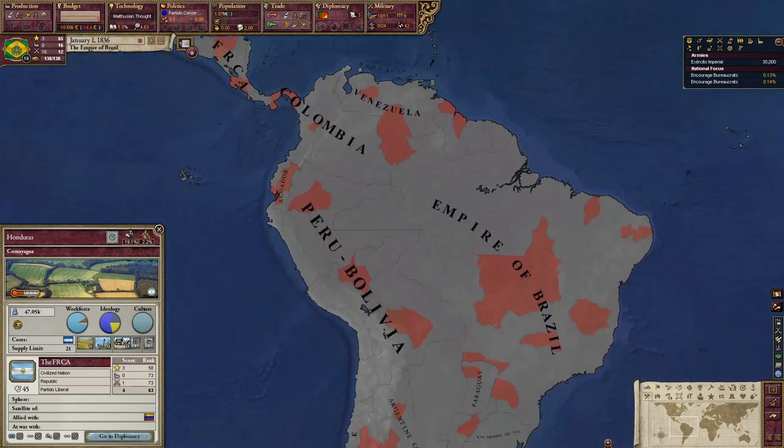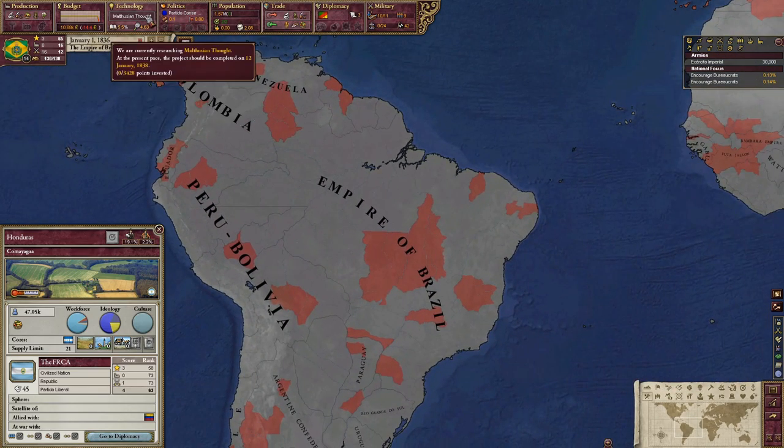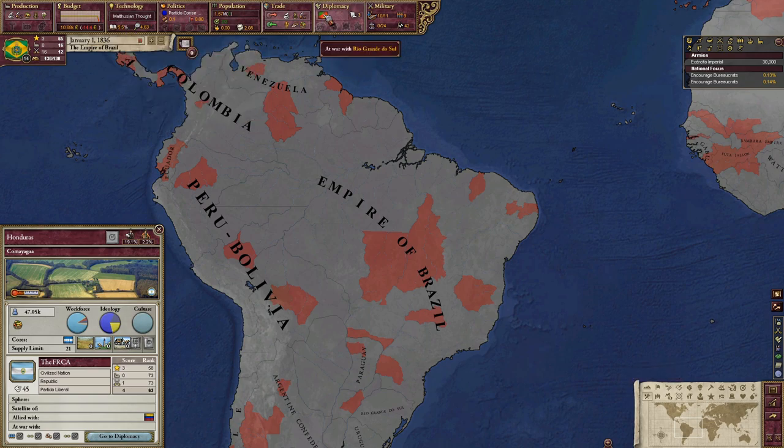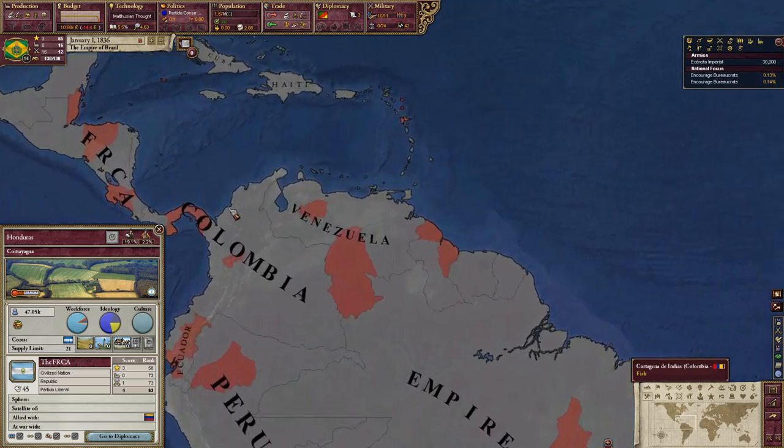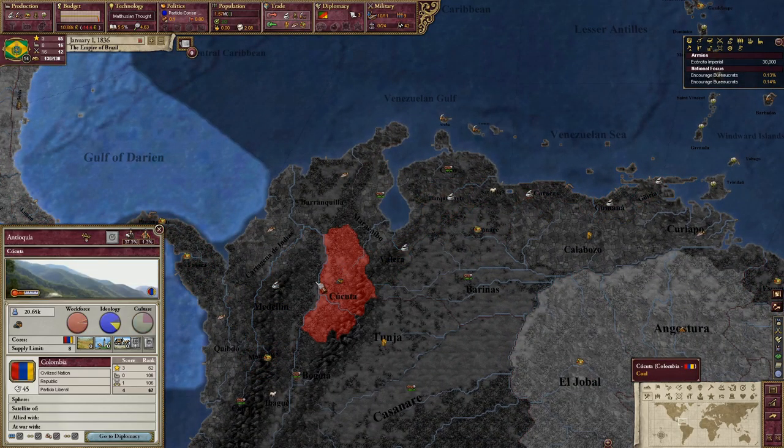Taking a look at my RGOs — I've already set up education since we only have 5.5% literacy. We're at war with Rio Grande, the people of the South River, the big river down here. Looking over here, there's the only coal spot in South America.